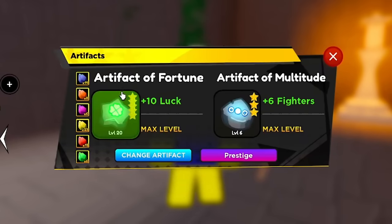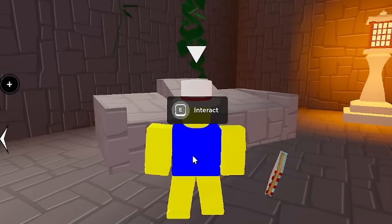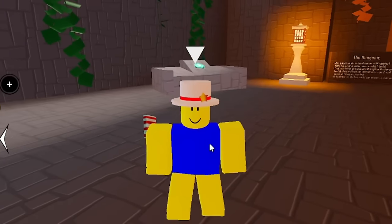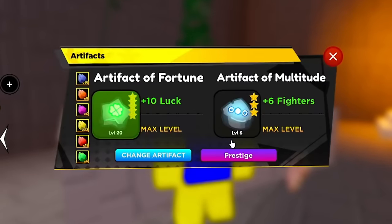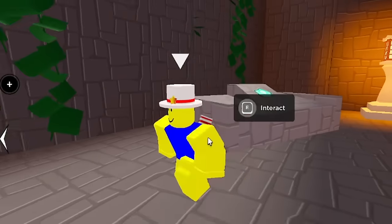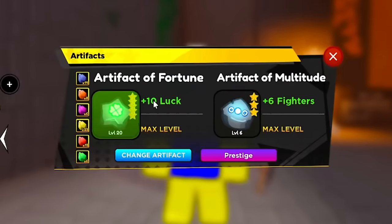Fragment values are really low in the Discord server so you can purchase fragments to max out your artifact and get 10 luck. If you can't max it, even getting it to five, six, or seven luck is helpful. For Artifact of Multitude you need limit-broken fighters with golden luck.